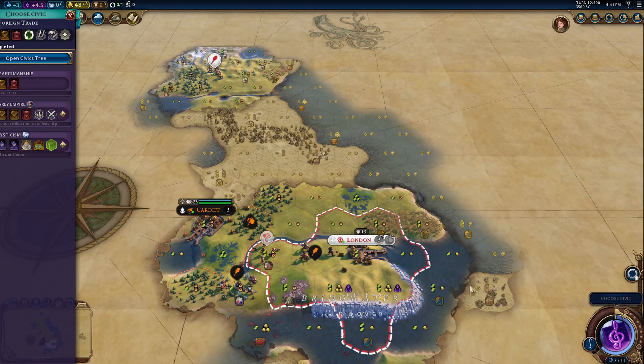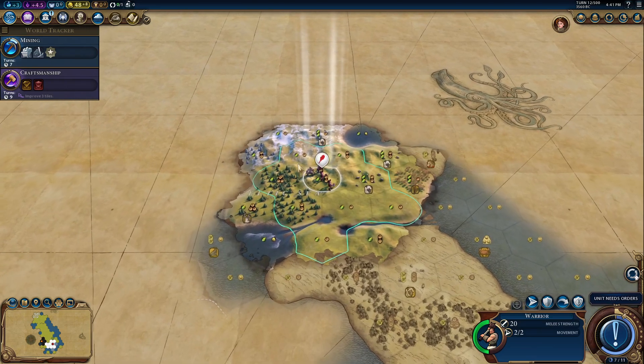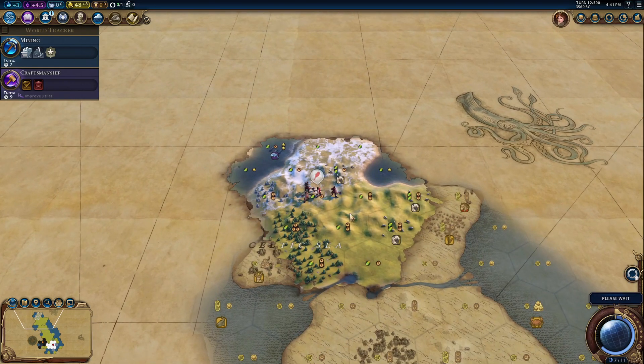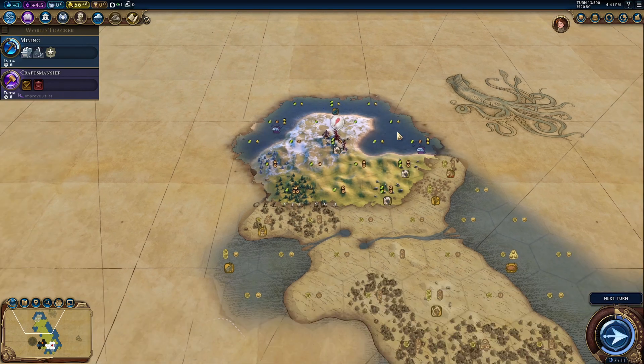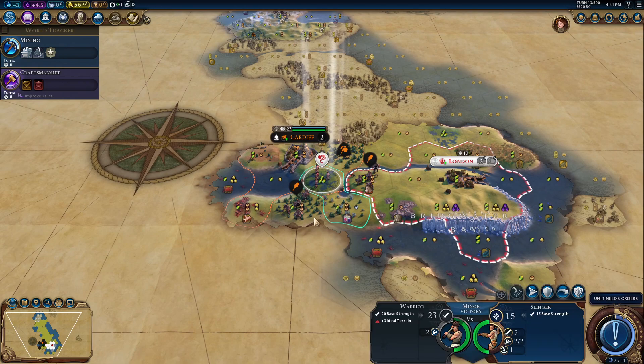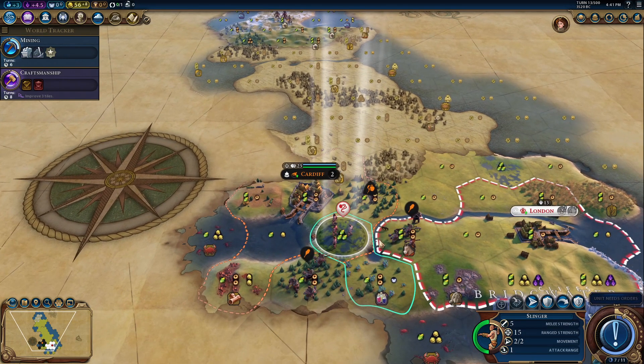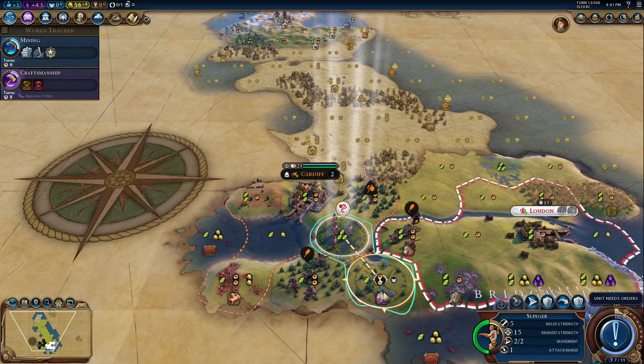The map is kind of different from reality, but I cannot expand to that part of the map because of Cardiff — that's what I'm trying to say. Anyway, that's fine. We cannot get this copper, which is a shame. Not much to do for my slinger here, let's wait another turn and see what happens.